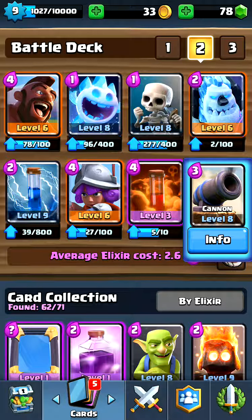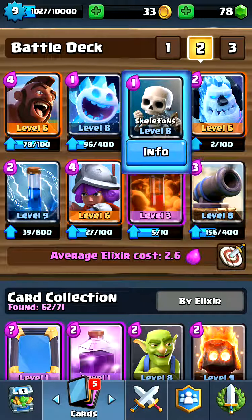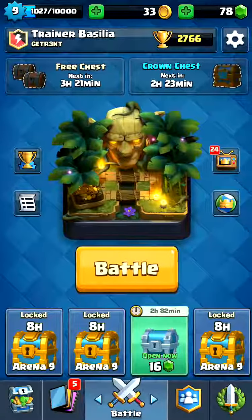If you feel uncomfortable with your cannon placement being too close to the tower, you can drop a free ice spirit to help slow things down. You can also drop some skeletons on the hog to help out - that's an even trade. If you place your cannon right it'll be a 3-4 elixir trade almost every time.